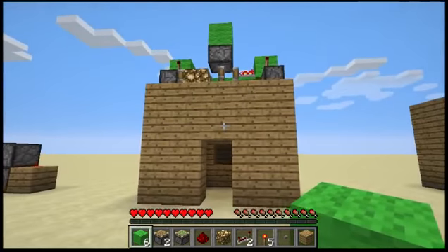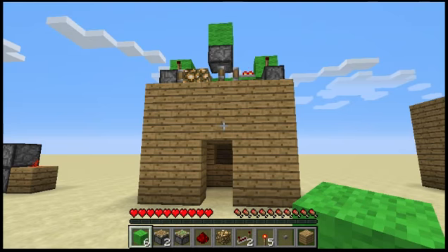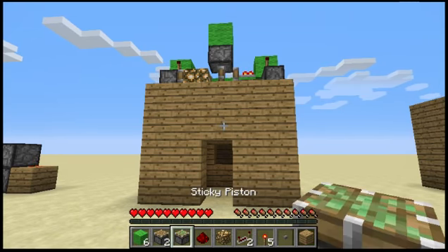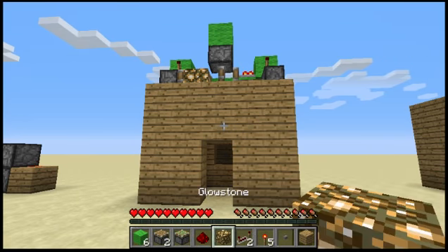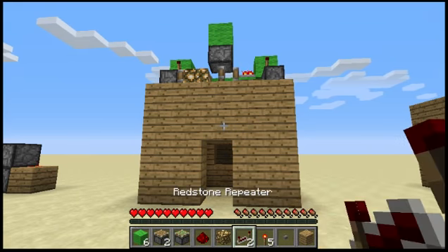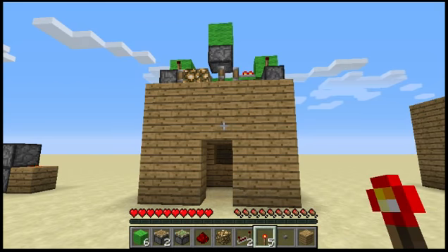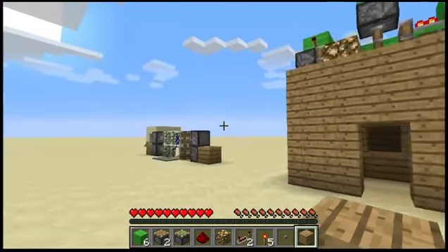But before I actually make it, make sure you click that like button because it will really help us out. And the materials you will be needing for this is six lime wool, two pistons, one sticky piston, one redstone, one glowstone, two redstone repeaters, five redstone torches, one button, and then one block of your choice.